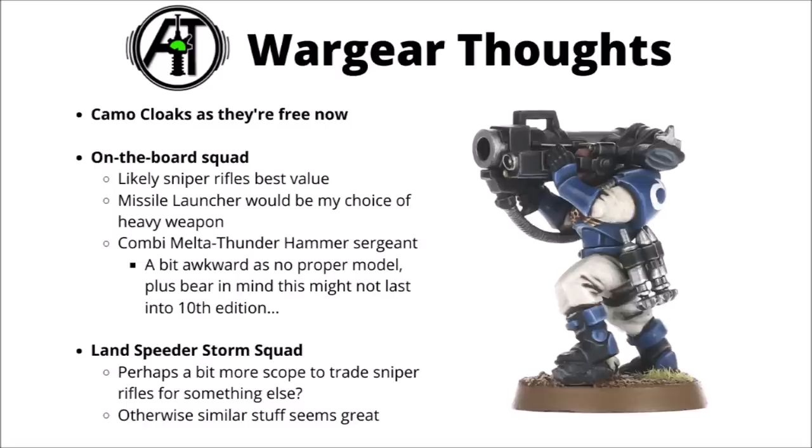We did mention scout wargear earlier. My general thoughts are that camo cloaks are excellent seeing as they're free — there's no reason you wouldn't take them at this point. Sniper rifles are probably pretty tempting whether or not they're in a Landspeeder Storm; being able to wing around and fire sniper shots out of the open top is quite good. The missile launcher is probably better than the heavy bolter overall for the heavy weapon, and I'd probably go for a combi-melter and thunder hammer on the sergeant, though I feel like this loadout isn't going to survive into 10th edition due to Games Workshop's normal policy of restricting model kits to what they can actually take in the box. If you're in a Landspeeder Storm, there is maybe a bit more option for taking shotguns or bolters — you might prefer a bit more anti-infantry fire that hits on threes when you jump out.